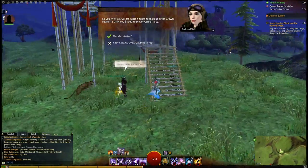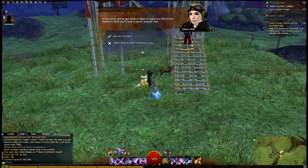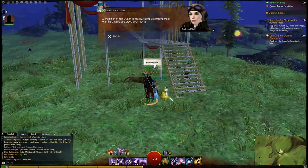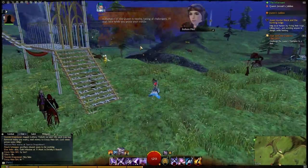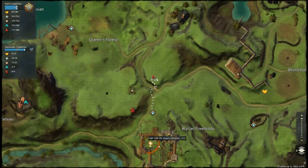Now the chest is what we need, but the doors won't open if there's an event active. So you'll need to talk to the pilot and they'll tell you exactly what you need to do. This one is: challenge the Queen's Champion to a duel. So we'll go find the Queen's Champion.